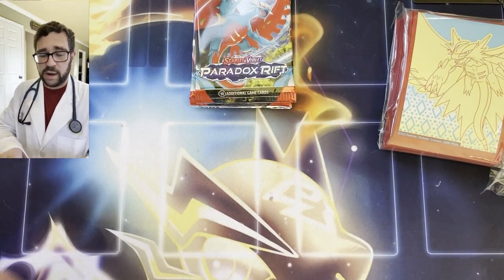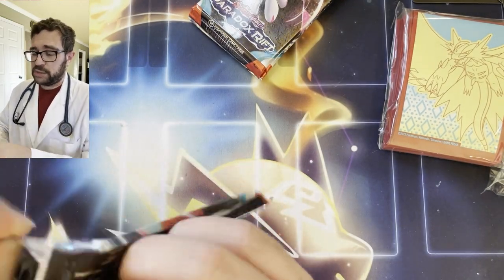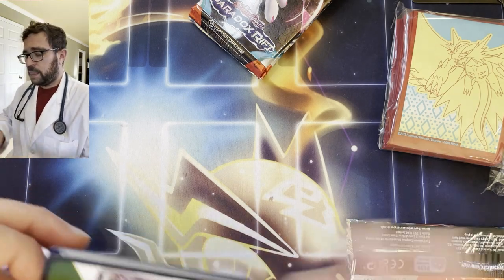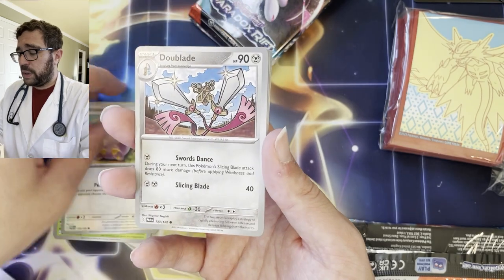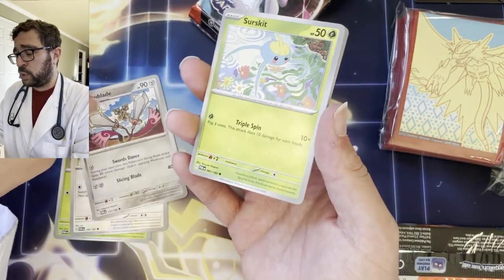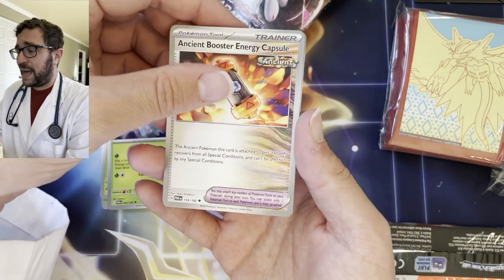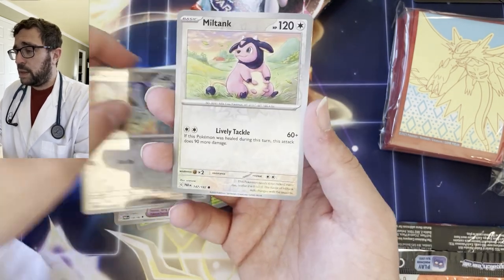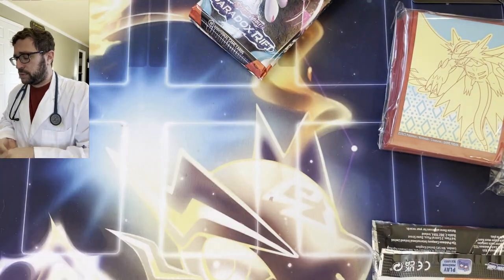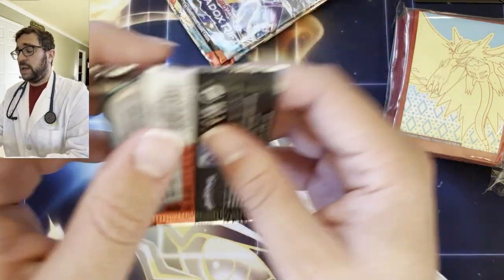Still got four more packs — could you imagine pulling an SAR in every booster bundle? These bundles have no guarantees, it's just like a mini booster box — just open six random packs and see what happens. We got Dwebble, Whismur, open your eyes buddy. Duoblade — he was one sword, now he's two swords. Cetitan, it evolves right away. Ancient Booster Energy Capsule. Orthworm is back, my favorite British worm. We have a Reverse Honedge. SAR? SAR? Nope. Miltank Reverse and an angry Morpeko eating an apple.